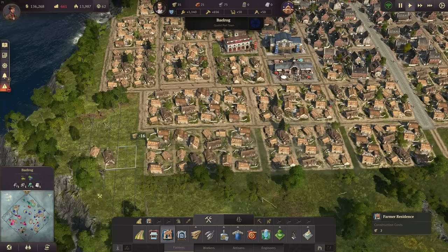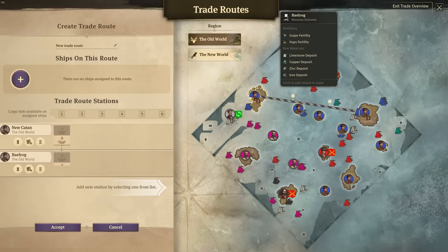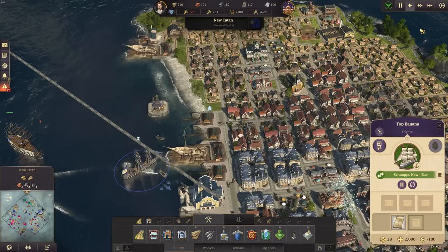Some more farmers here and we definitely want to get schnapps here to this island, so I'm going to have a trade route. I think I'm going to use this frigate here because they can defend themselves at least. We're going to use Top Banana for a trade route of schnapps from New Catan to Balrog. I hope I'm not taking too much schnapps - when I say 100 tons per turn I hope that's okay. We have a surplus right now, so we need a production increase of 100 tons if it goes too low.